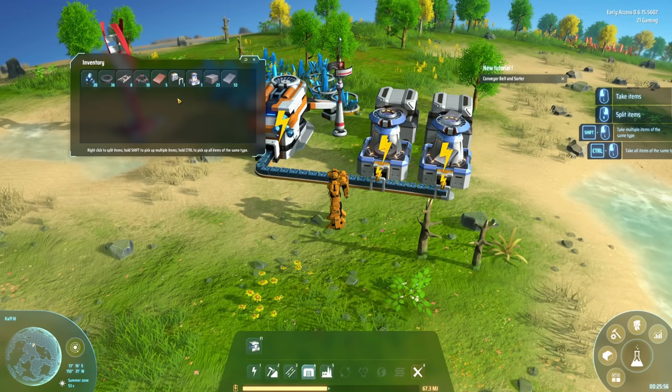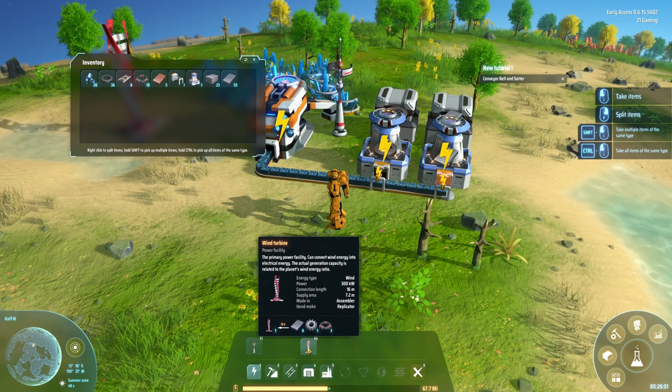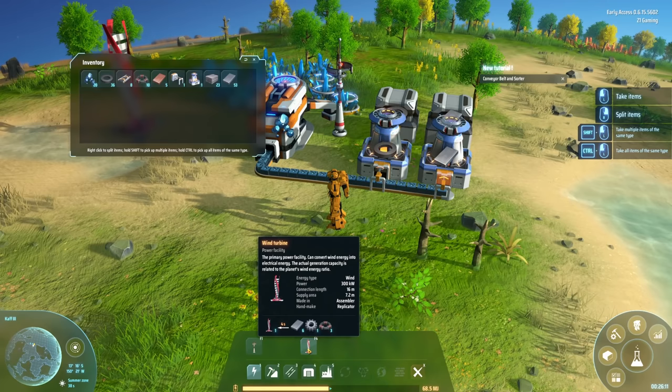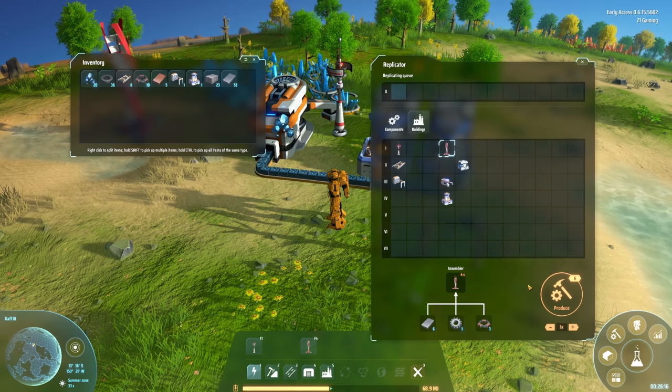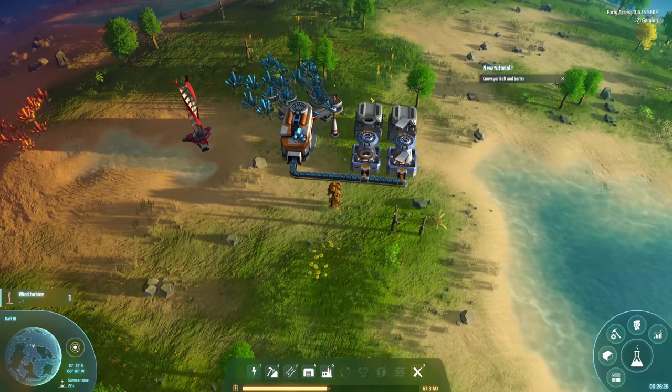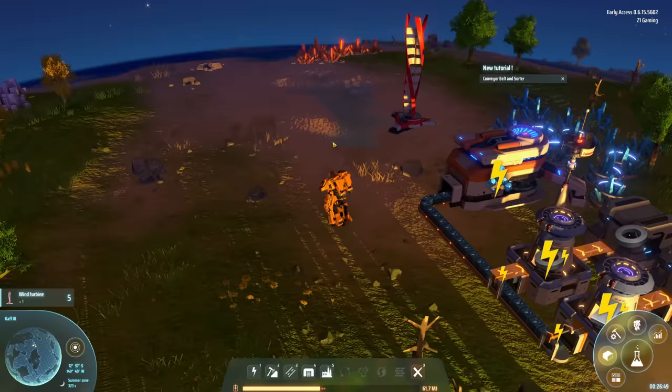Now we need to get more power going - we don't have power for anything right now. In order to get more power I need to make some wind turbines. I need six ingots, one gear, three magnets - I have 10 magnets. How many gears do I have? I don't have any gears, so into the inventory - wind turbine. I can make six, let's make all six! That's gonna get us more wind power going through here.